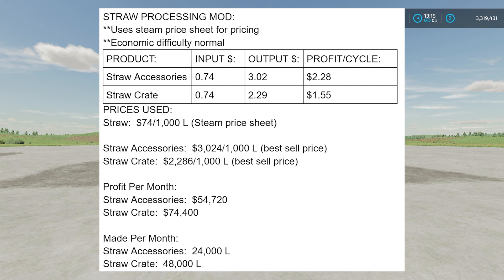For the input/output and profit per cycle, we have it listed for both straw accessories and straw crates. The input is $0.74 — 74 cents — which is how much you would have made if you'd sold that straw input instead of processing it. I don't have water included because I'm assuming you get water for free; most maps let you get water for free, and there are modded water sell points as well, so water cost is negligible.